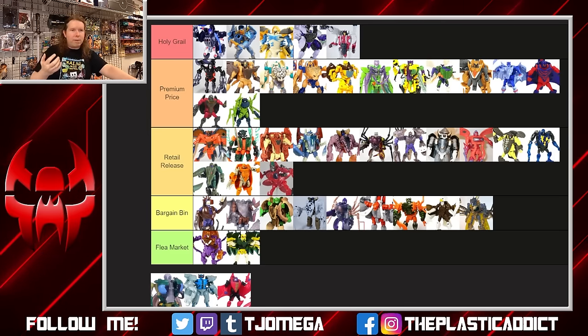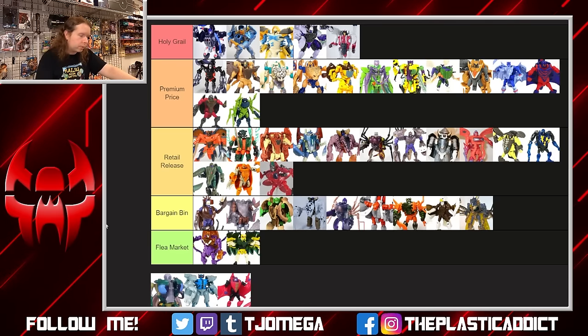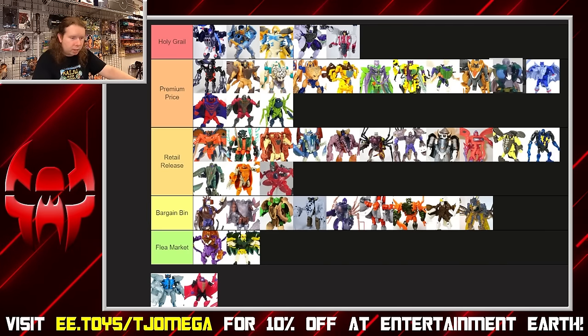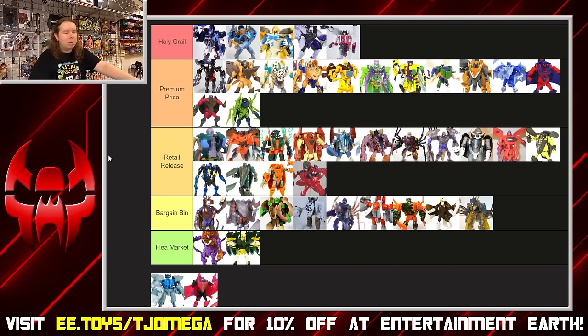Waspinator — they have this weird thing where every now and then a figure comes up with just a flat gray head; I don't know what they were thinking. Toy-wise I'm not as big on the green and yellow — being completely divorced from character identity, I think the deco for the robot parts definitely hurts it. The toy itself is fine, but I can't put it as high as Buzzsaw, because Buzzsaw's color scheme really makes that mold pop. I'm going to say top of retail, because the mold is still problematic and the color scheme isn't as interesting as his redeco.